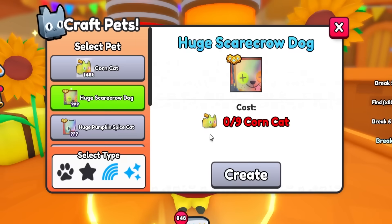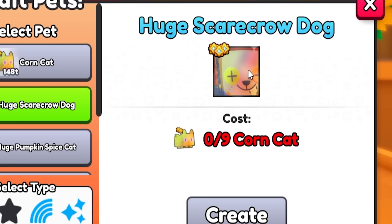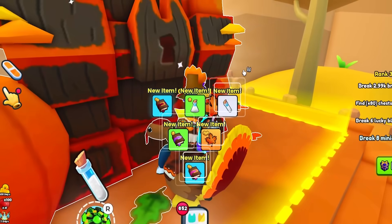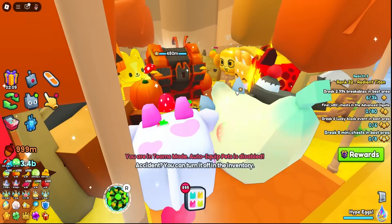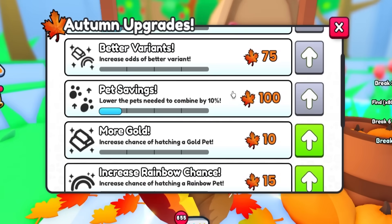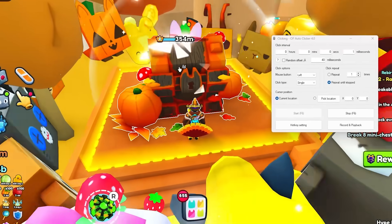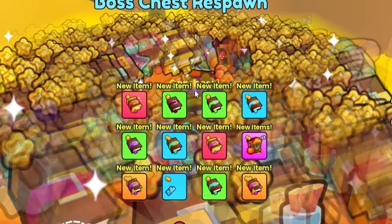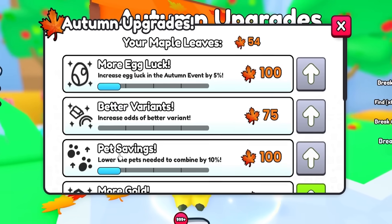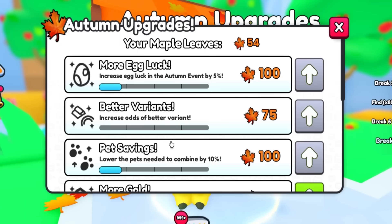But didn't I say I needed like 67,000? Oh, how am I going to get that? Can I get a rainbow shiny? No, you need a rainbow shiny corn cat to get a rainbow shiny scarecrow dog. I'm just trying to get a regular. Oh, look, there's this chest — I totally forgot about this. I think I'm at a point where I kind of don't want to do anything else until I can actually upgrade this pet savings thing a little bit more.